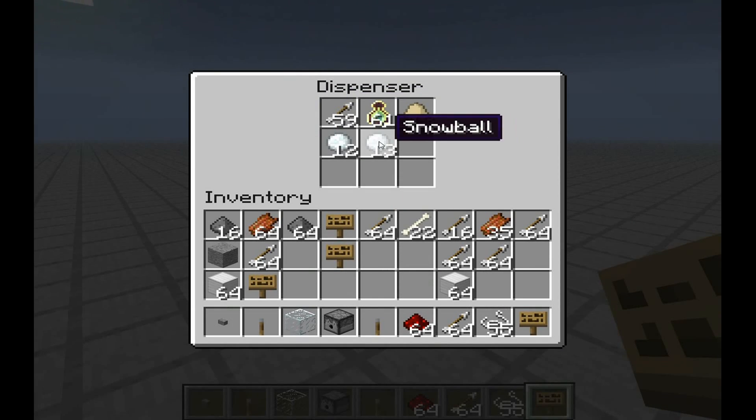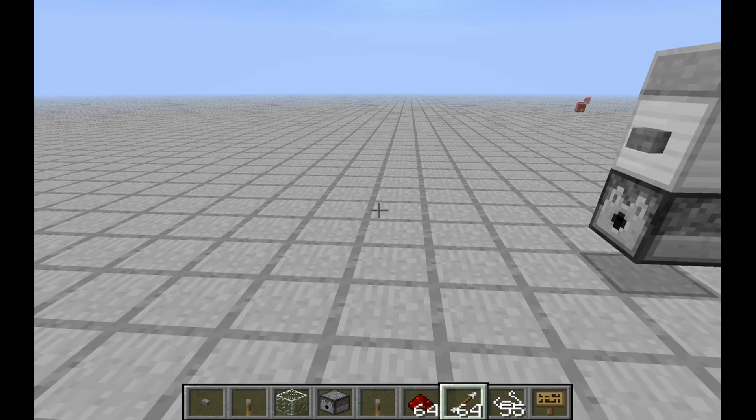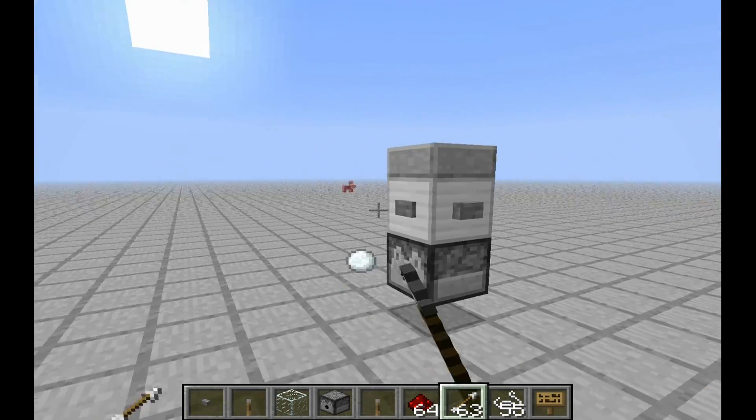Also axes, snowballs, and splash potions can't be sorted because they will have an action and won't drop an item, as you can see.